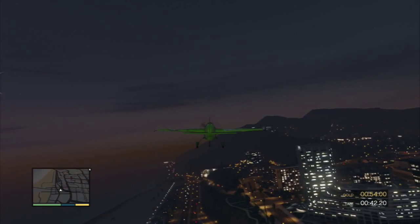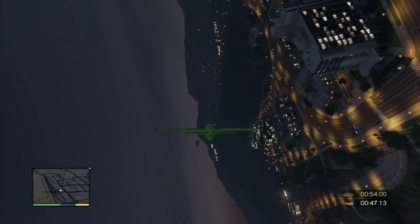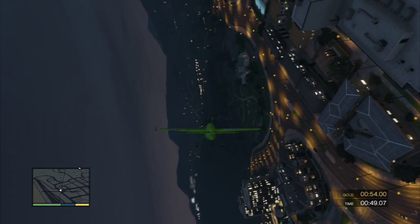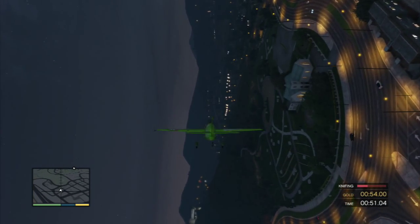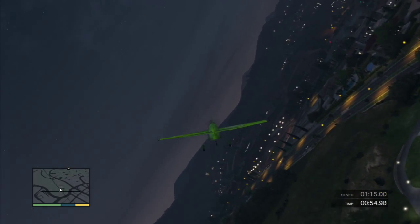Good. Let's see if you can do the same thing on the other side. On my mark, roll your plane over to the opposite side and hold the position. Okay, perform a knife edge on the other side. Level out the plane.